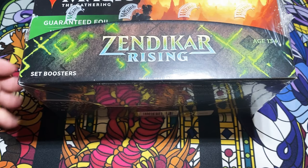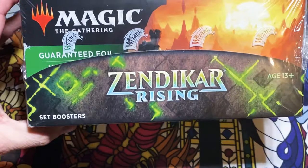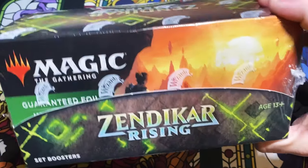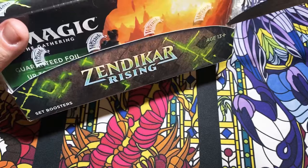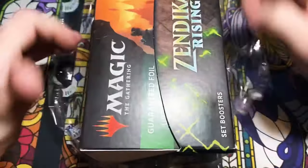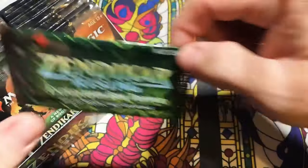Hello everybody, welcome back to Kraken Pax MTG. Today we are doing a Zendikar Rising set booster opening, and we're doubling it up. This one is for my Facebook group member Casey O, who said let's do it Ruby style — ball out, open two boxes, see what kind of spicy stuff we can get. If you haven't subscribed, make sure you hit that subscribe button — we're getting close to 6,000 subs. Like the video and leave a comment to be eligible for giveaways.